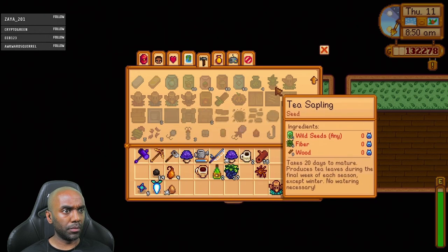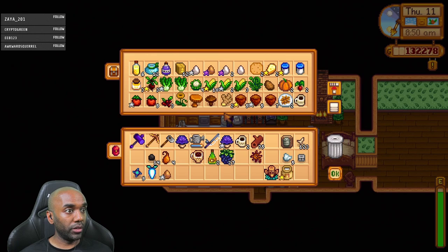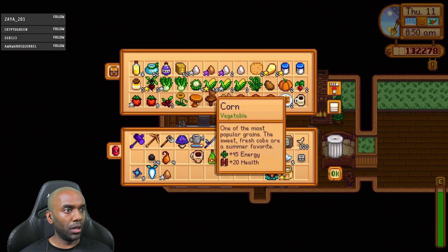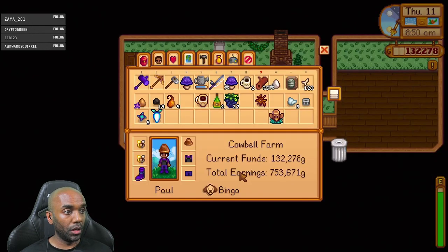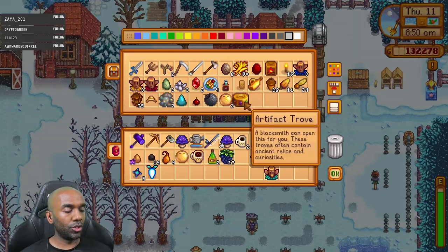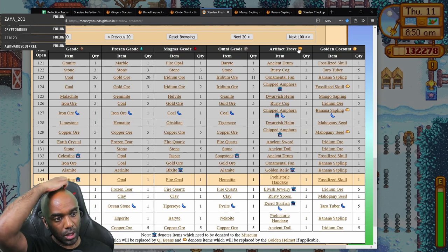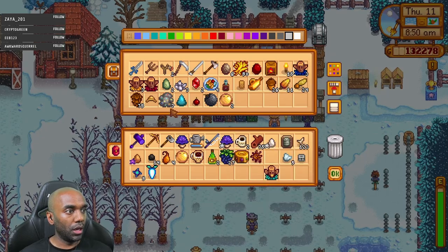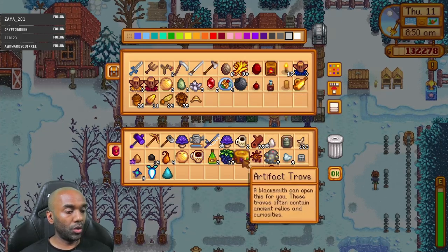Okay, so now technically I don't need any more ginger. Do we have eggs in here? I do - I have lots of eggs. I need four, I've got more. Let me throw a lower quality egg in there, and I'm going to put the milk in there as well. So, geodes - I need a golden coconut and two artifact troves. I only have one. I could go make another one probably. We'll go grab another one, we'll go trade for it.